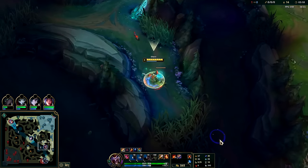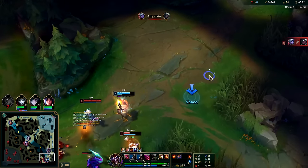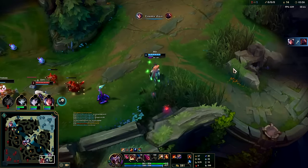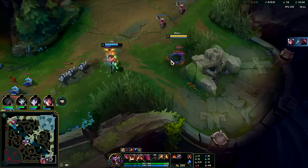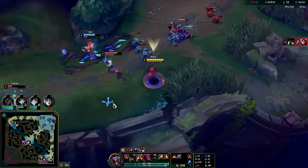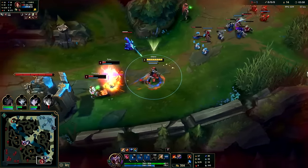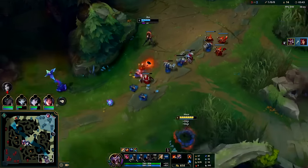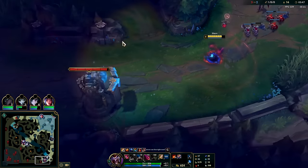We'll just do the blue buff and push out — we don't really need level four. These guys are doing an all-in here; Jhin needs to move away. The thing about ganks is sure, you need your jungler to be there, but at the same time the laners can help out a lot by not doing what this guy's doing. We got her — the ignite and my dagger — and we ended up getting her Flash as well.